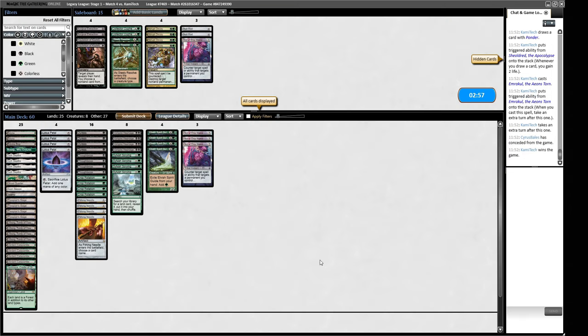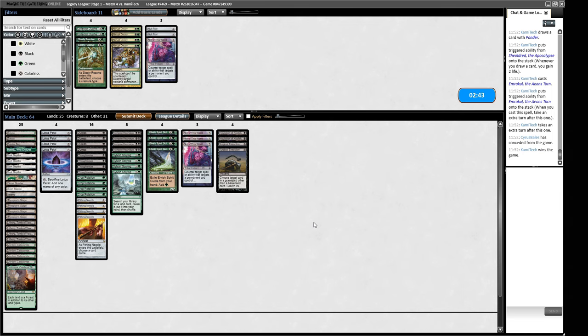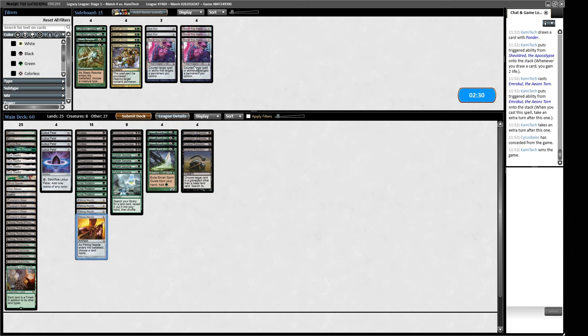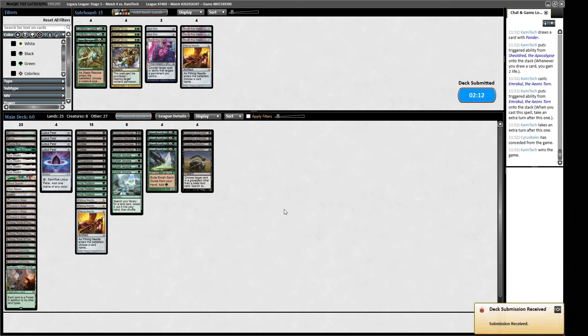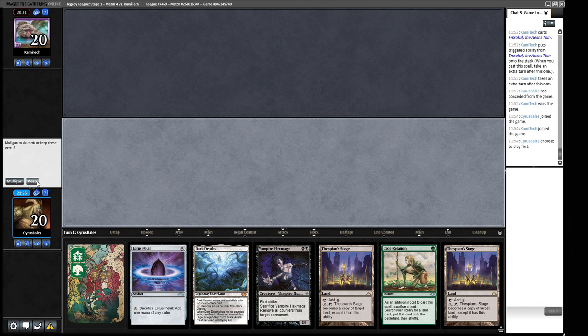Not of This World — not sure how useful in this matchup. We take out one Pithing Needle. Lots of combo decks today, which isn't where we want to be since they go off a little bit quicker than us. That's why we changed the sideboard to additional Inquisitions. Game two on the play. Weird hand but we can do some things. Do I think this is quick enough to beat their deck? Possibly. We keep the six-card hand. We lead out on Dark Depths in case they don't have an early Show and Tell, also play Lotus Petal to stay covered for Daze.